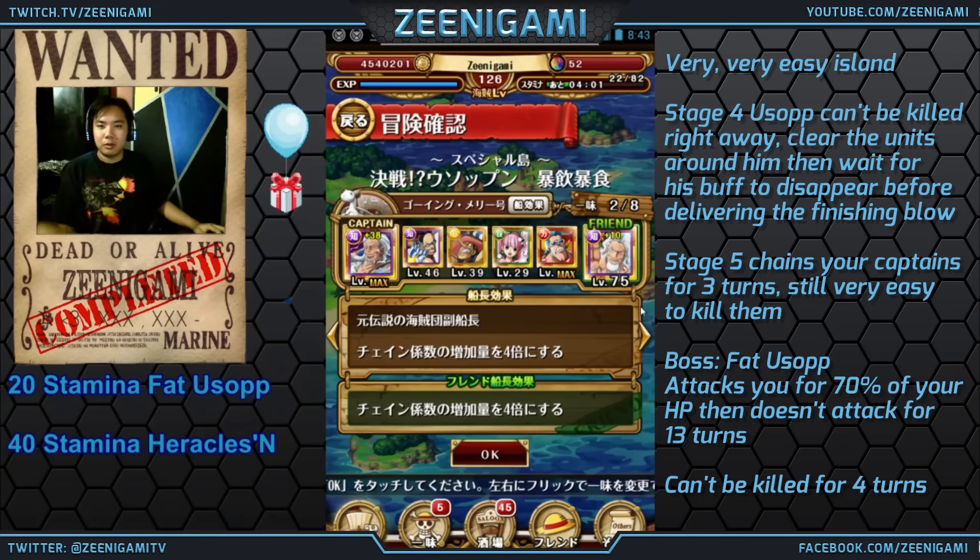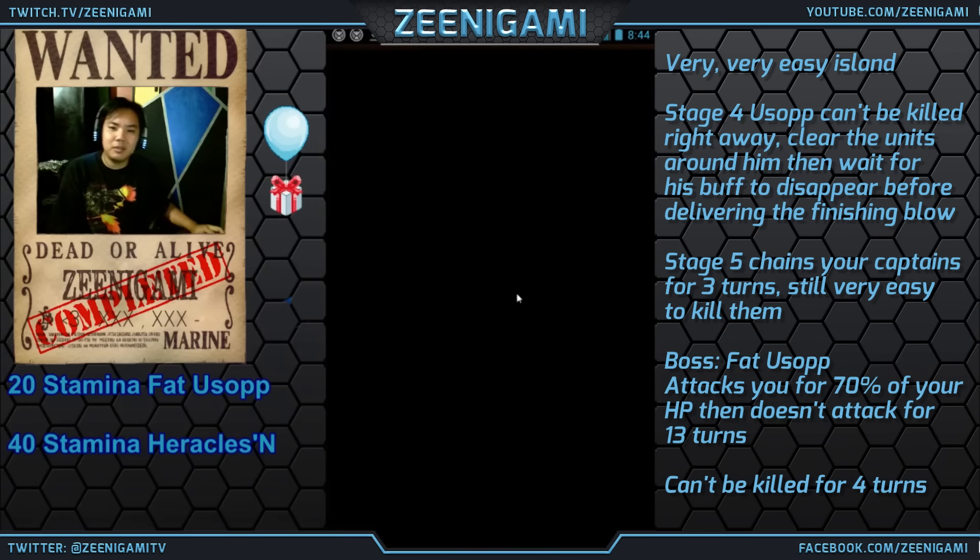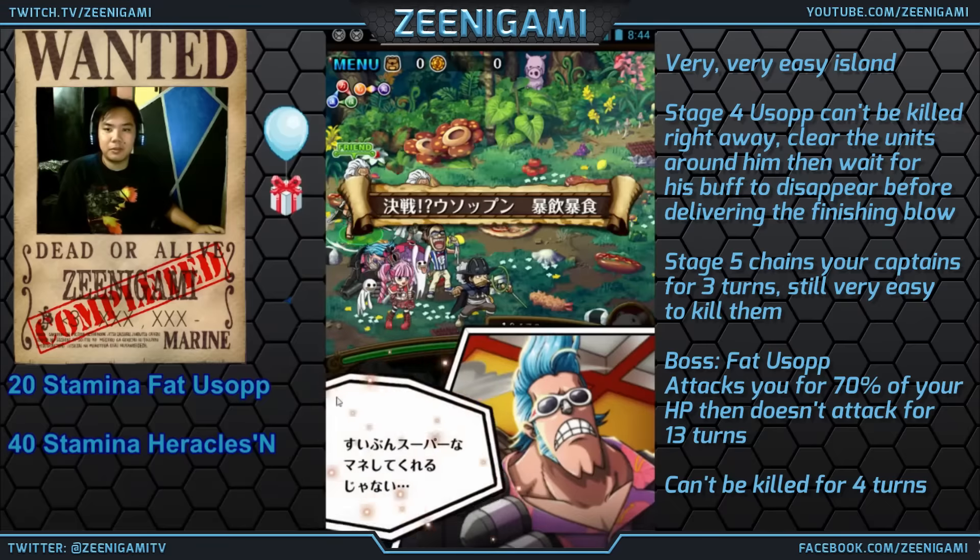What's up everybody, Zinigami here. We're going to go through two of the islands on Japan. We're going to go through the 20 stamina Fat Usopp and a 40 stamina Heracles. It's hard to talk today. This is a team I'm using, because we have had a lot of requests for me to show who I'm using before we go into islands.